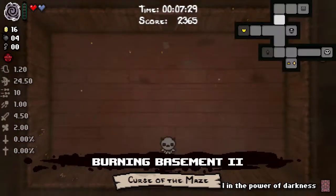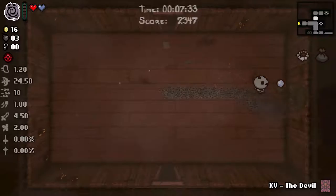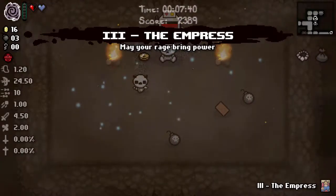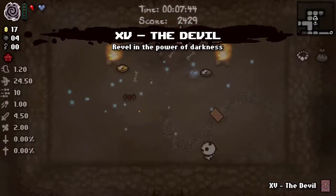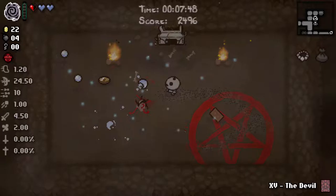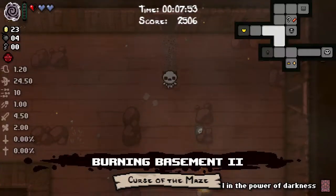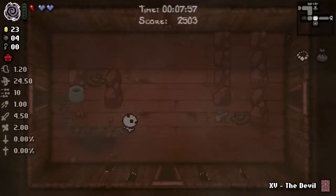Now looking for keys. Keys please — these are not keys. I've got an Empress card. Well, a spirit heart is fine, but it doesn't really pay the bills. As far as I can tell, we have not used up a key, and therefore there's no way to get to our item room. That's okay, we can't win them all.